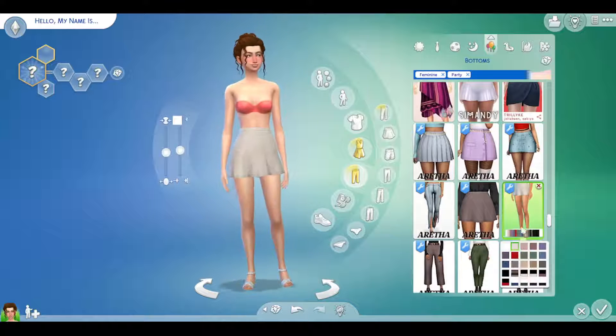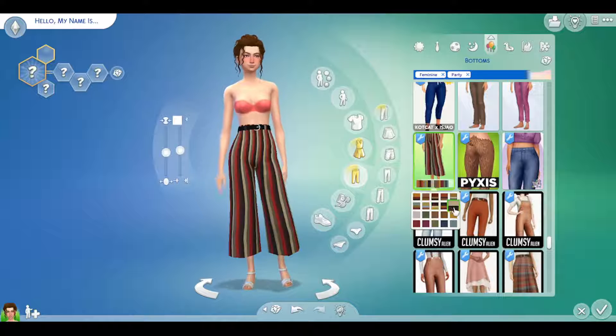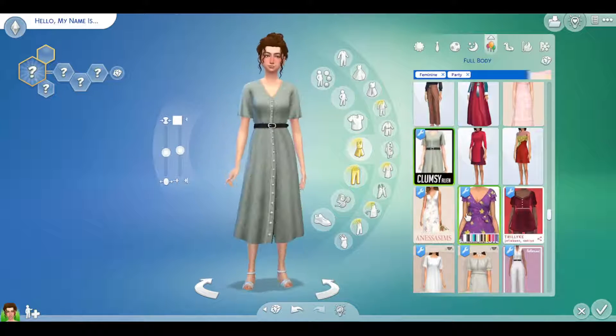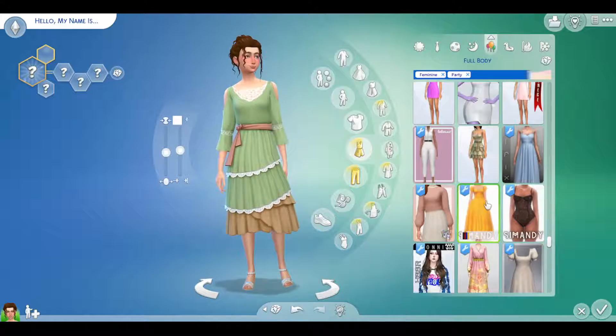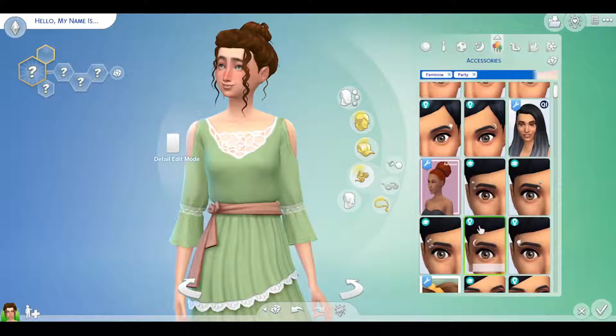We're on to her party outfit. I start off with jeans before thinking maybe a skirt, but I do end up going back to pants before finally moving over and trying on some dresses. I end up sticking with a dress that I like and adding glasses back to her.